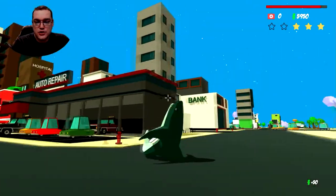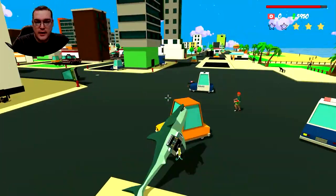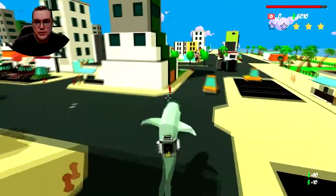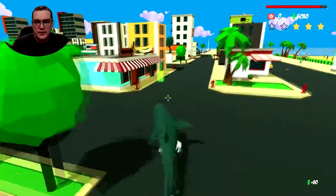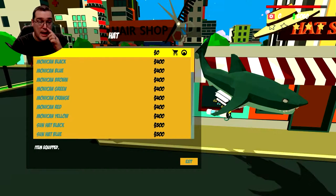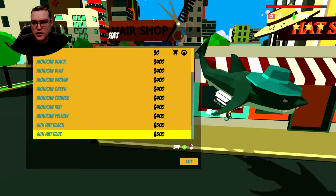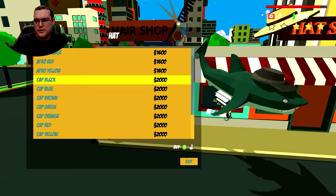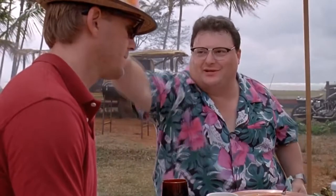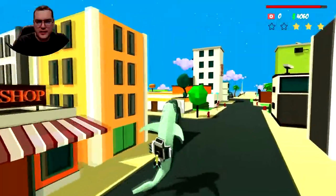One of the things I like is there are little stores around here. You can actually pull up to said stores — it's reminiscent of the old Grand Theft Auto games, actually. So let's trick our shark out here. Nice hat — you're trying to look like a secret agent. There we go, now we are styling and profiling.